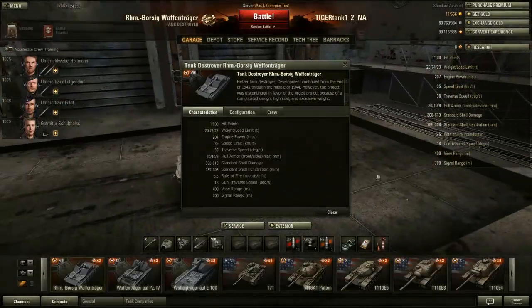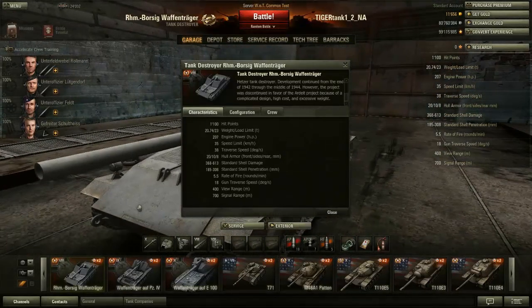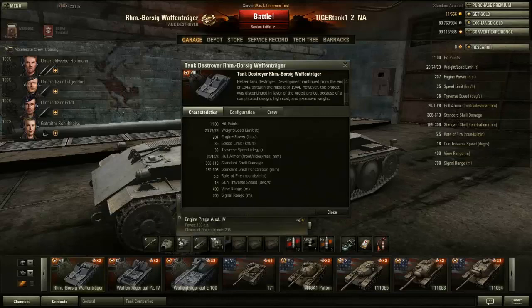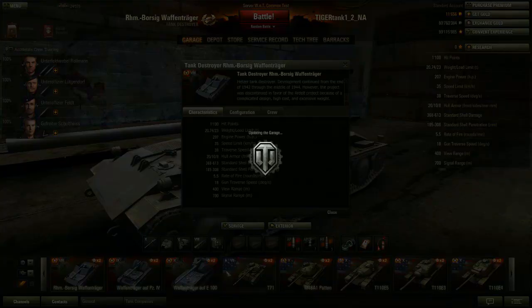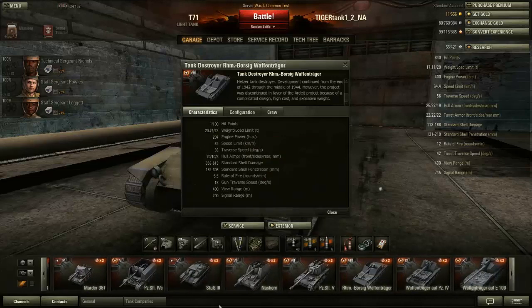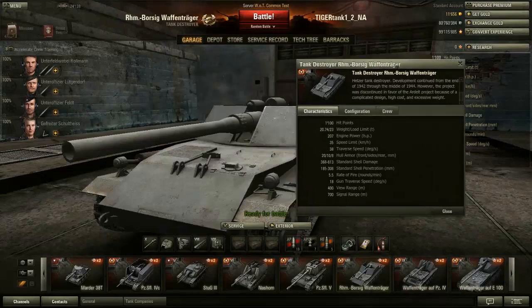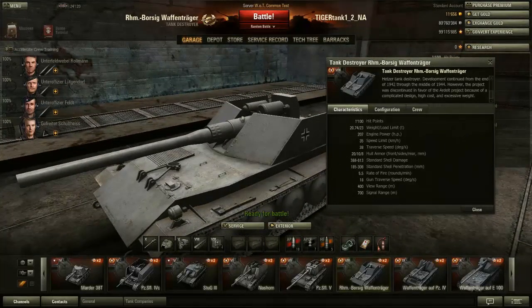This tank is fully upgraded - I only play the fully upgraded versions. Its weight load limit is 23 tons, of which 20 tons are already occupied just because of the weight of the gun. The engine power is 207 horsepower, which is very low. The T71 is just about the same weight but has like 200 more horsepower. The speed limit is 35 kilometers per hour, which is still reasonable - for a TD it's rather fast.